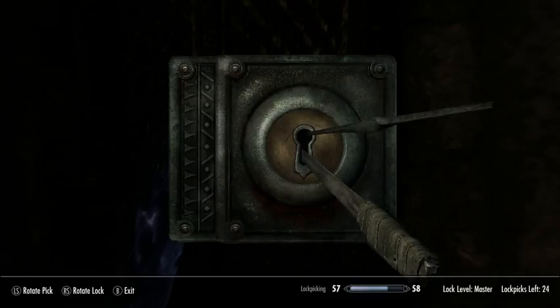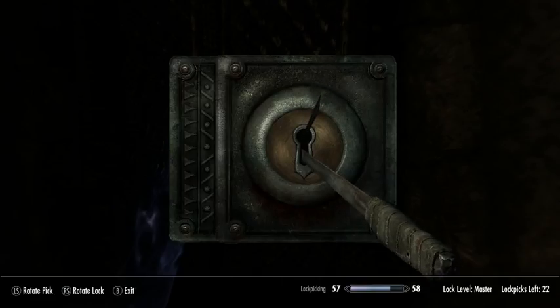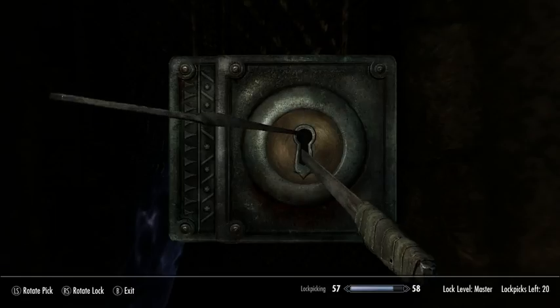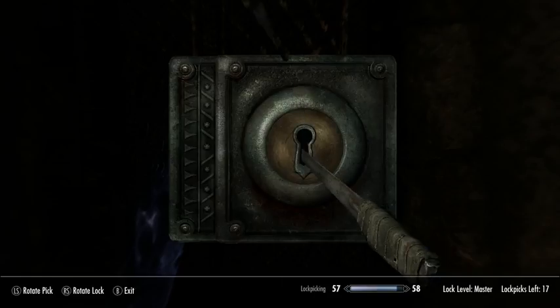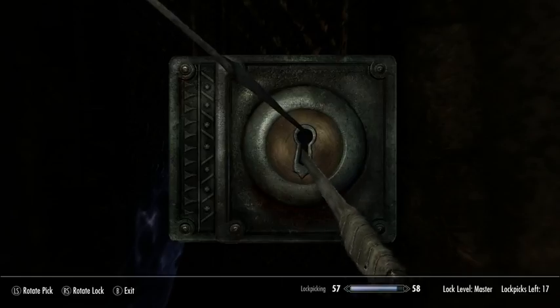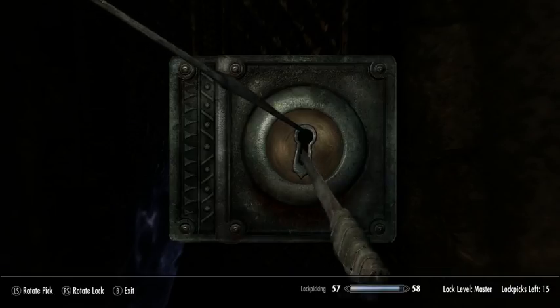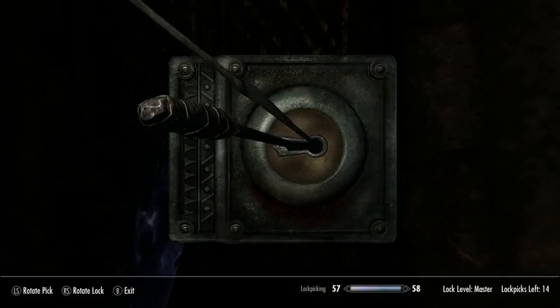Maybe they've never been able to get in. This is probably not a lot like what lockpicking is in real life, since I think that a lot of locks have multiple tumblers that you need to manipulate into the right place. Unfortunately I'm running low on lockpicks and I still have no clue. There's this notch here on the top part of the lock circle — it's somewhere near this notch. Let's try just to the right of the notch. Good.